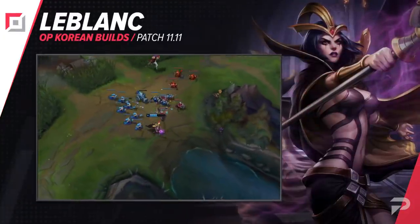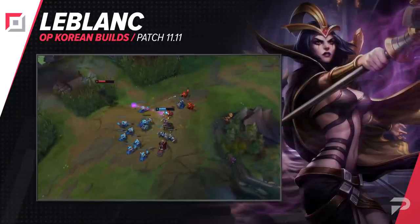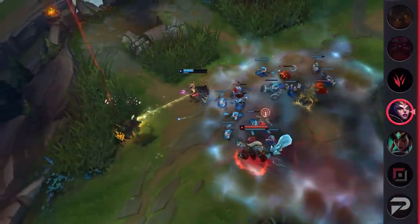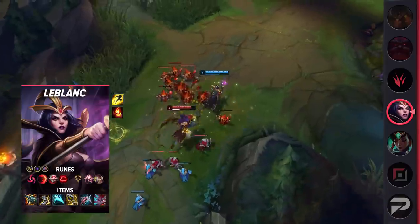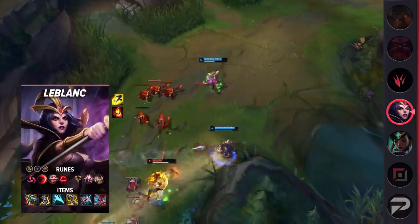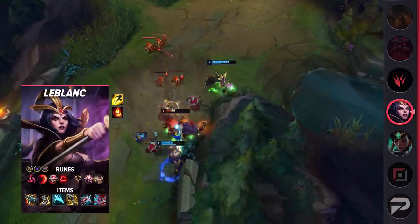Have you ever seen AD LeBlanc top in the past? It was a pretty odd pick, but it definitely worked. I'm here to give you the Season 11 version of it. LeBlanc is ranged, and while her abilities don't do that much with this build, they do activate Spellblade and can deal at least some damage. AD LeBlanc is basically a super mobile marksman, and you can freely use your W and ultimate to escape or chase down enemies.